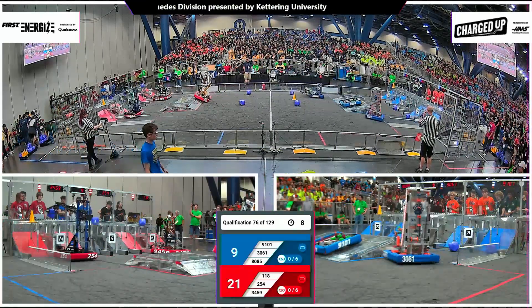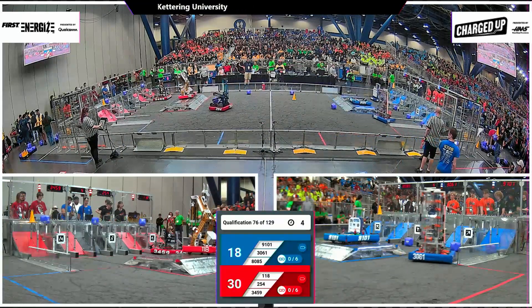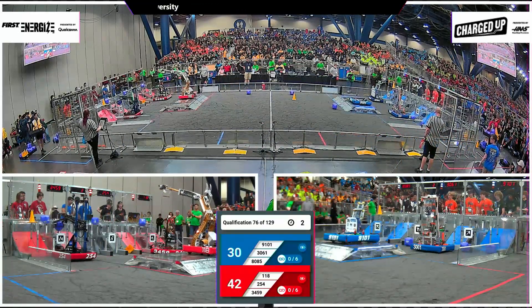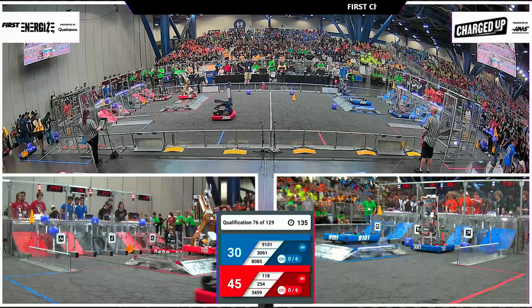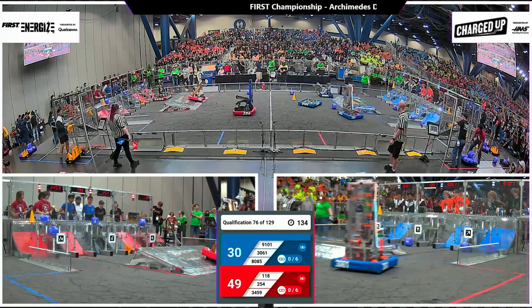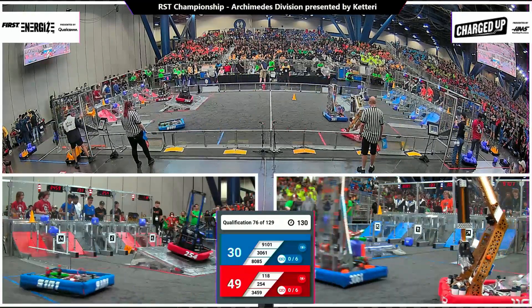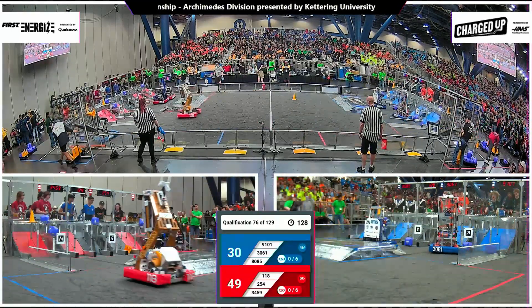Team number 118 lined up mid here, currently fourth on the field trying to hold on to that spot. They're going to deposit their first game piece, grab another one from midfield, get docked and engaged, and launch one of those cones into the hybrid node. They will push out in front 49 to 30. Both alliances getting docked and engaged in our opening period of play.